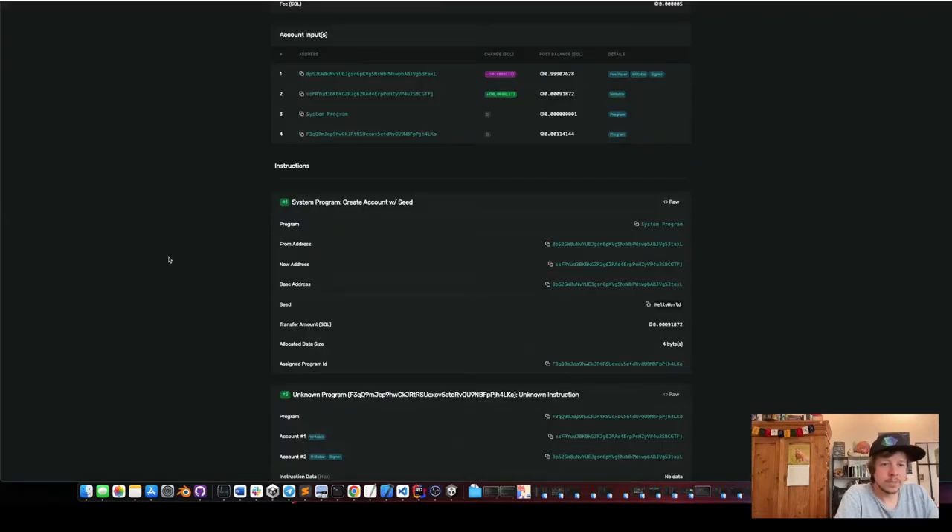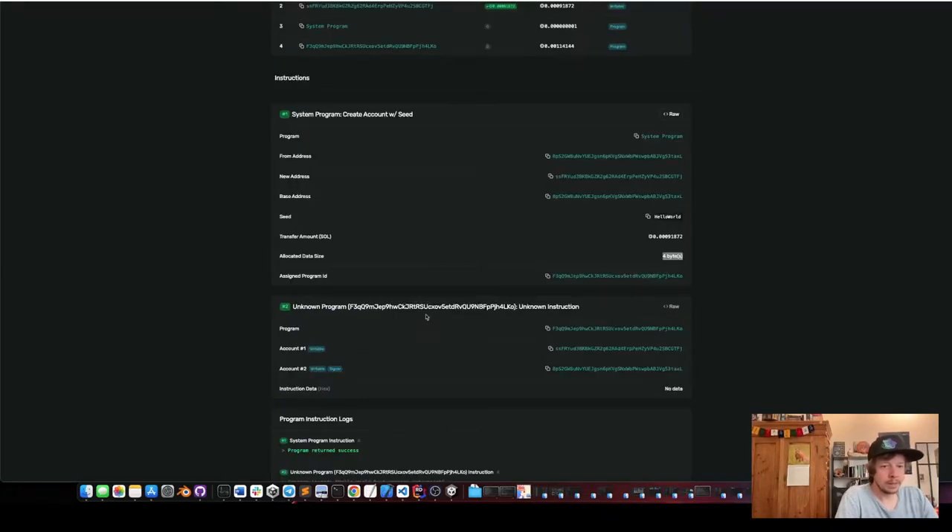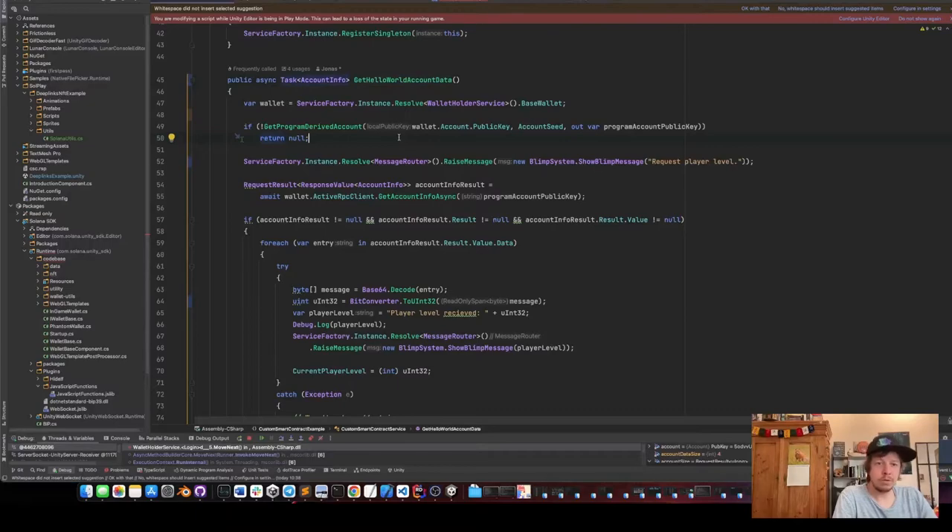In the Explorer this looks exactly like this: we have the seed 'hello world', the program which is the system program that creates accounts, the assigned program ID, and four allocated bytes. The second instruction uses our hello world program. The first parameter is the program, the second is the writable account we created, and the third is the signer — our public key and wallet.